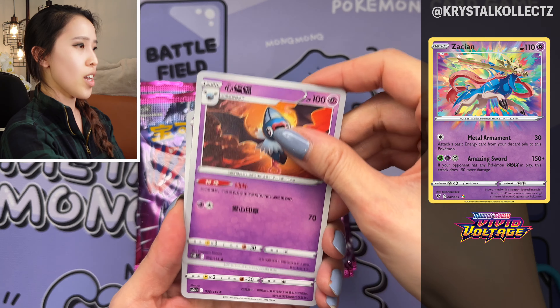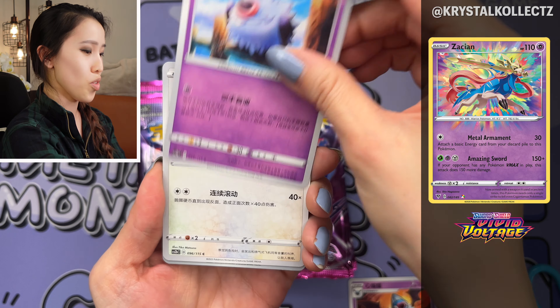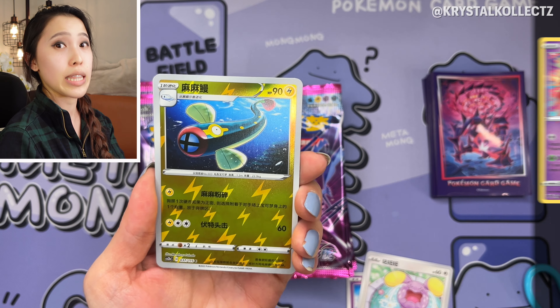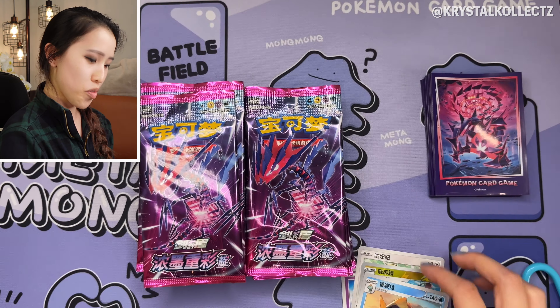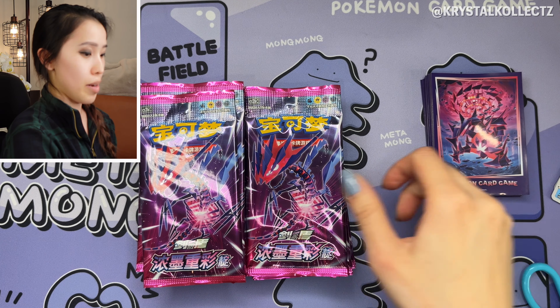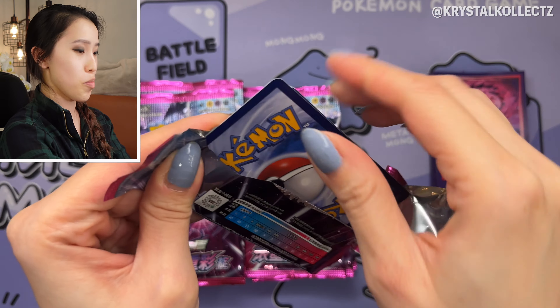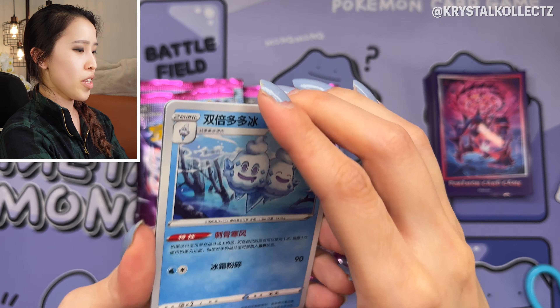One thing that is guaranteed is the SR. Other cards you can pull include at least one baby shiny — sometimes two if you're lucky — and also one amazing rare. If you remember Vivid Voltage, you're going to see amazing rare cards here. I think there are three in this set and three in Set A. Rayquaza unfortunately is not in this set, but there are other beautiful amazing rares to pull. The chase baby shiny I'm after is Suicune.